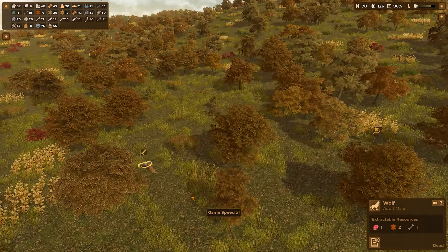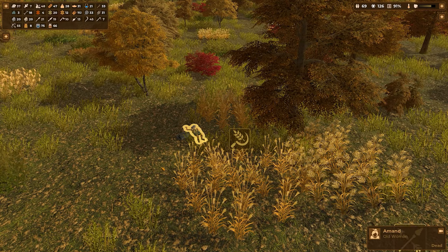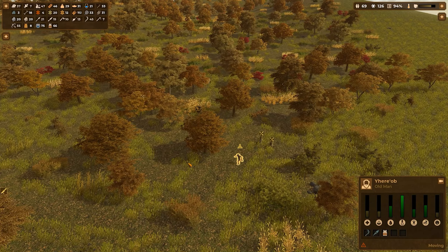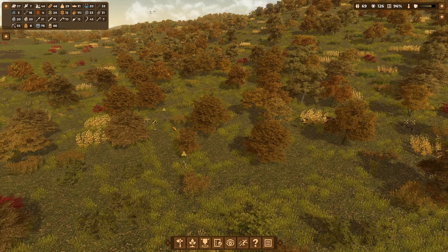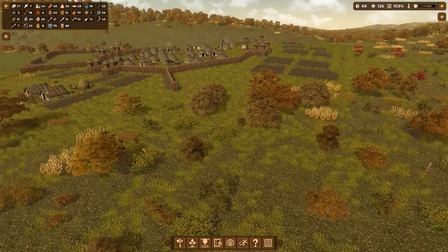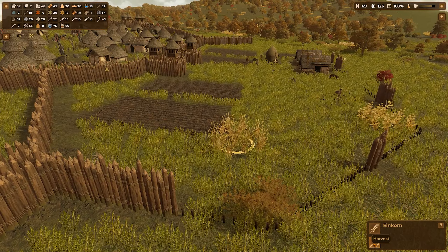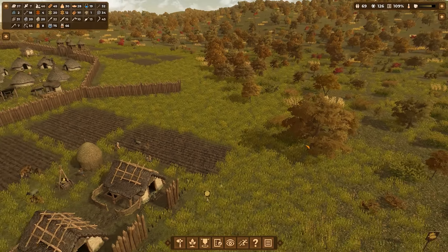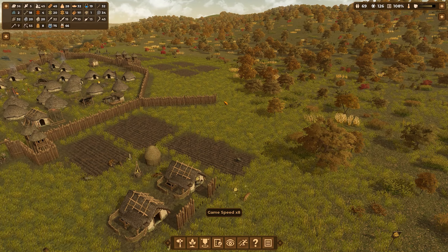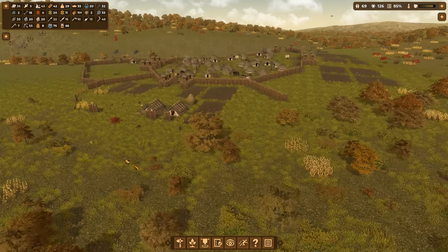Wolf attack! Somebody died — we managed to get to 70 population and then you die. He just struck a wolf for no particular reason — that was dumb. I need to cancel this area; you guys are definitely not supposed to be out here, you are not hunting wolves, you were just being attacked by wolves. That is stupid. So I need you to harvest this barley and this acorn. A hunting crew with actual weapons will go after the wolves. We could have lost two people.